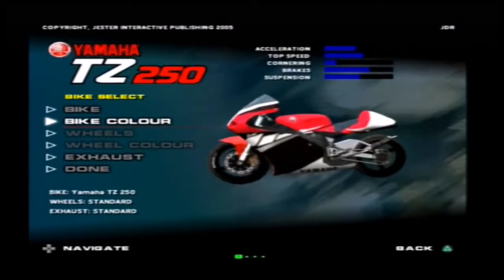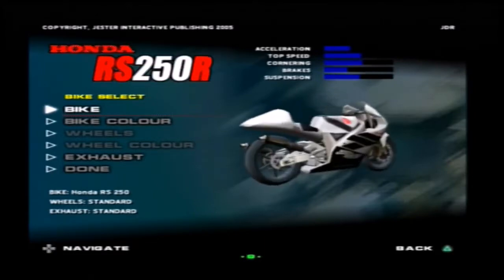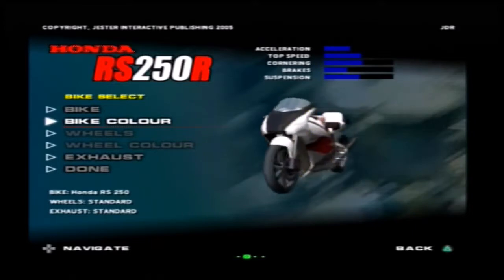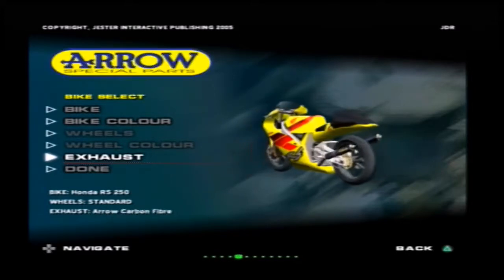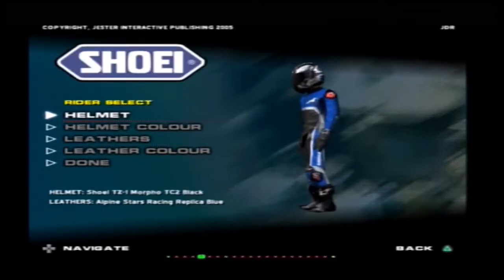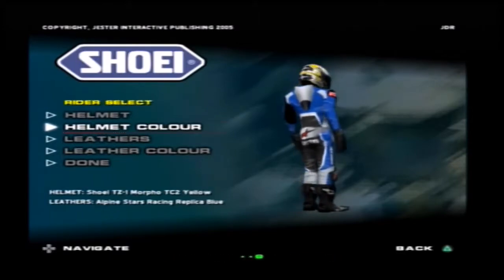I used the Honda in the last episode. I'm going to use the Honda again, because I always use the 250. I always use the Yamaha in 250 events — I was about to say I always use the 250 in Yamaha events. Let's go for a bright yellow one though — go for a bit of a bumblebee looking motorcycle. Grab my new helmet. Team NVIDIA. That's right, going for a bumblebee look.